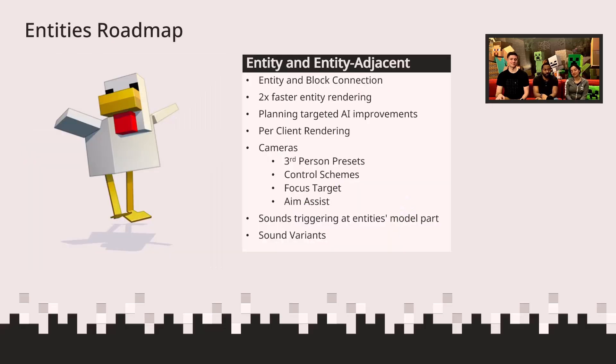In the entities space, very similar to what Steven was mentioning, we tend to touch many areas — a lot of the game is the mobs that exist in it. We're working on a way to better connect entities and blocks. The example we've used for this is the Creaking — there was no easy way for creators to achieve that connection, so we're thinking about how to expose that ability. We also invested a lot over the last six months to make entity rendering twice as fast in most scenarios, so you can have even more mobs or your content will perform much better.